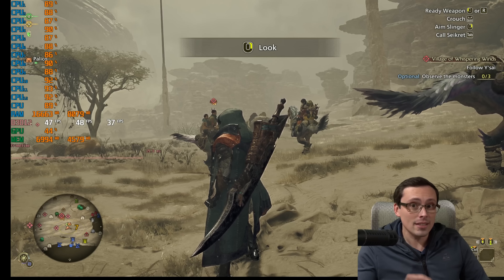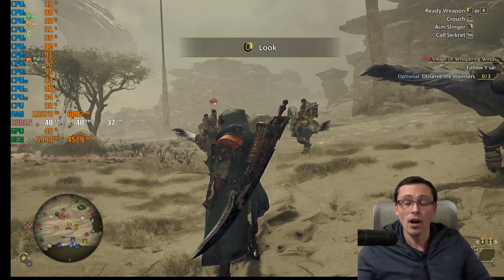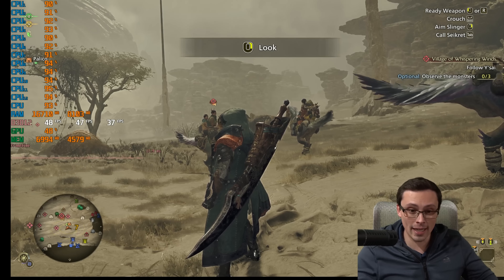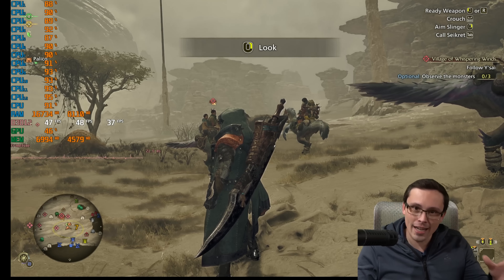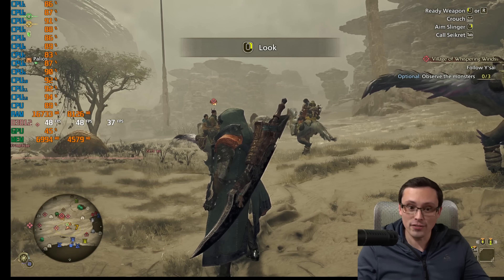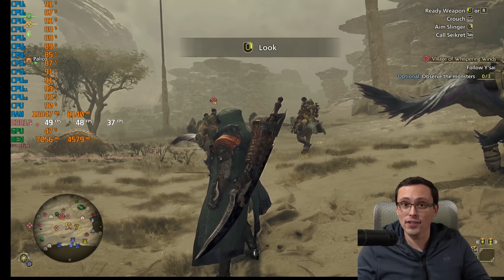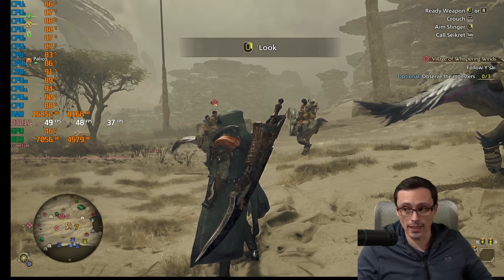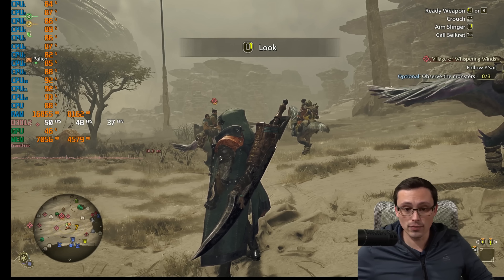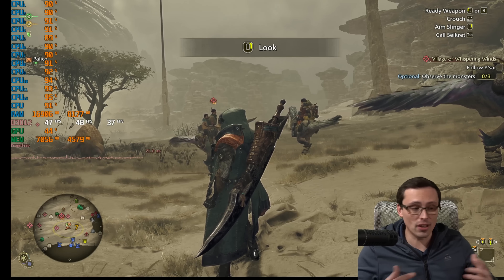I wonder if with this title update, they shifted some of the shader compilation away from the initial shader compilation screen when you load the game, which I didn't time. I wish I had pre and post patch, because my feeling was that it was quicker after the title four update than it was on the title three update. Because to be clear, on both the title three testing and the title four testing, it was a fresh game install, fresh drivers, all of that.